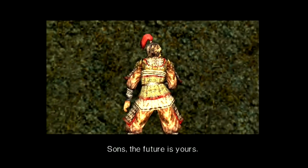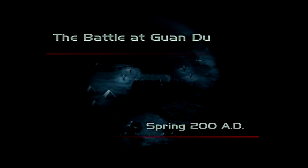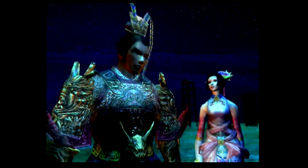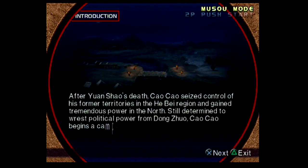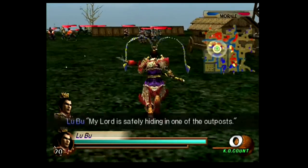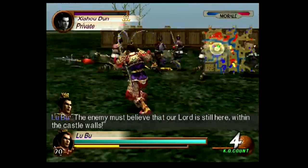All of the Extreme Legends Musou modes go into complete what-if territory. Stage 2 is the battle at Guan Du in Spring 200. It starts with Dong Zhuo ranting about Cao Cao while drinking. Diao Chan gets up and leaves, then checks in on Lu Bu, who is also thinking about Cao Cao. The anti-Dong Zhuo alliance fell apart with Yuan Shao's death and the individual leaders returned to their own territories. Cao Cao gains a lot of territory and power in the north and decides to have another go at removing Dong Zhuo. Dong Zhuo's army camps at Guan Du. Guan Du is now set during daytime.